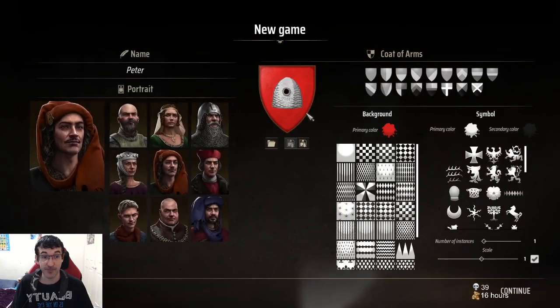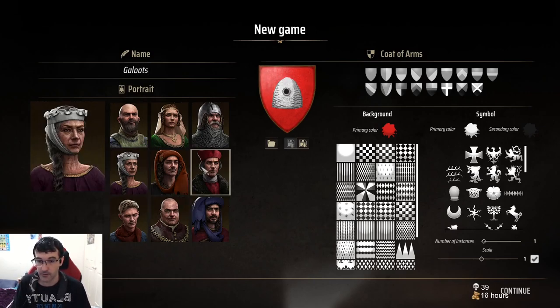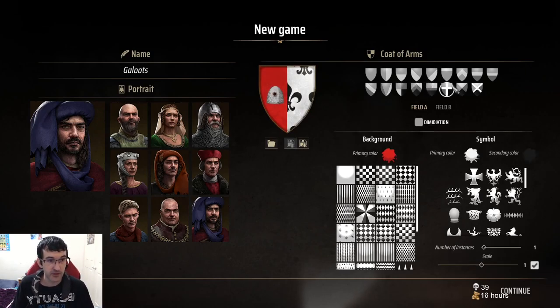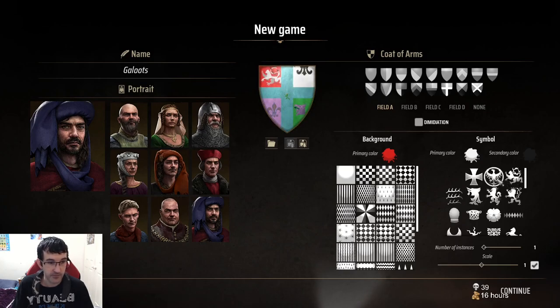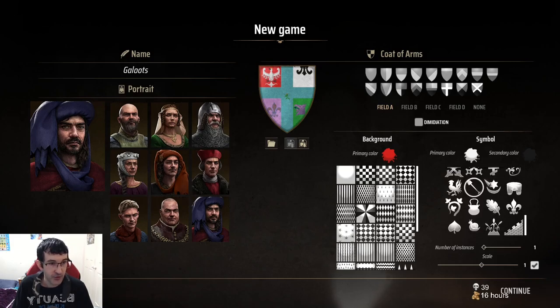I'm excited to play this. Oops, who do we want to be? We'll be this dude. Oh, we get a coat! Oh my gosh, we can make a whole coat of arms!